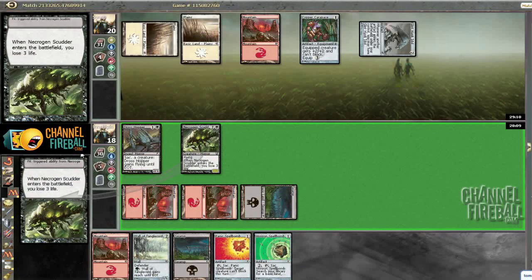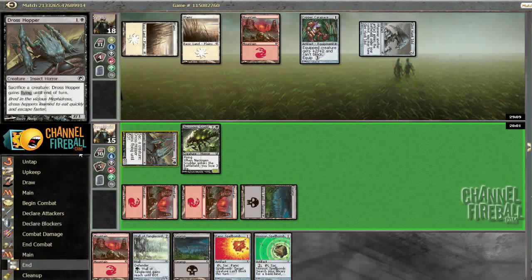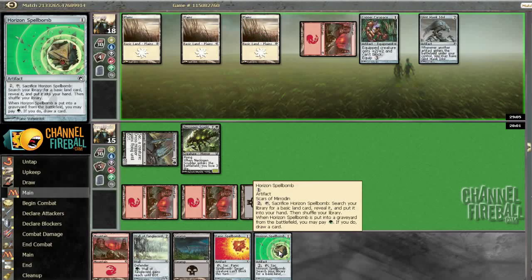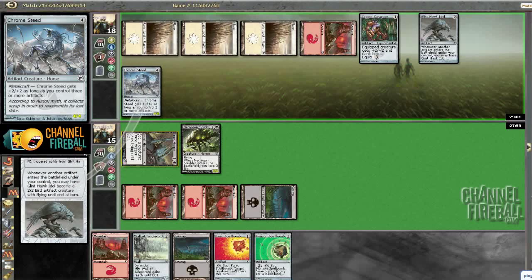Horizon Spellbomb will be getting a Forest probably, since we're good on Swamps and Mountains, and it'll allow us to make our Wall of Tanglechord fly. I'd like to hold off as long as possible on Horizon Spellbomb so that we can try to draw a card off of it, but we're only on a one-outer for that so I'm not going to wait forever.